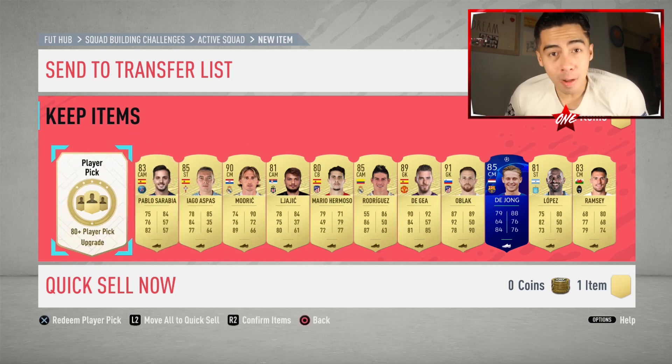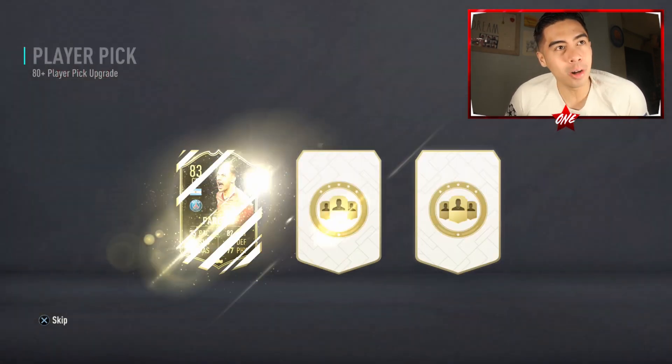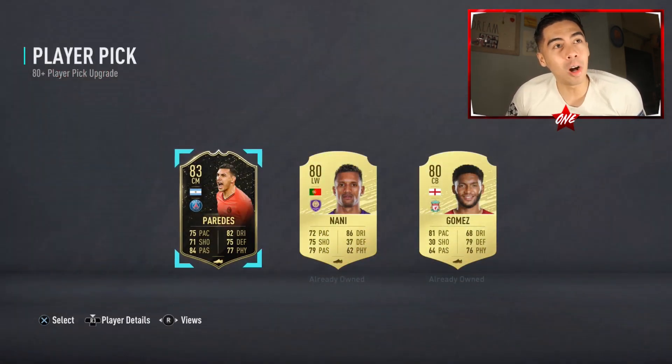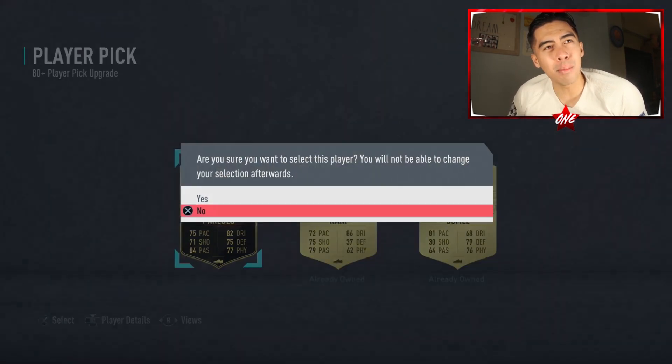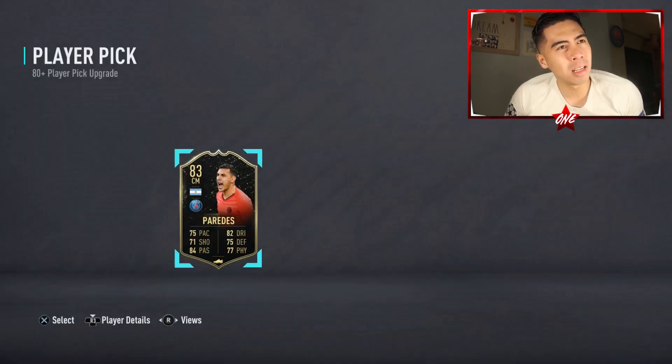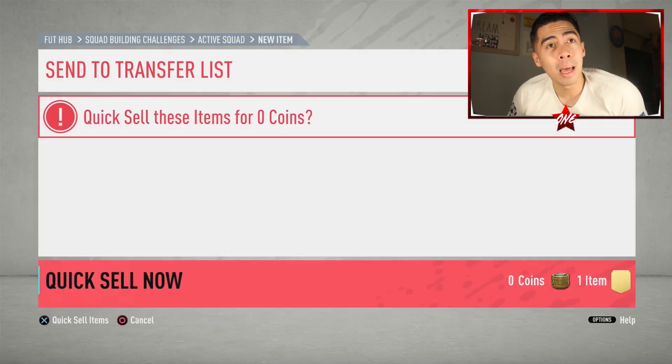It comes down to this — one final card. Can we get an icon out of this? I think it's just capped at normal or in-form gold cards. EA, can you bless us? One more walkout, please. It's not a walkout, but we get this in-form Paredes. How's he doing for PSG? I remember he came from the Russian League like a year and a half ago. The fact that he got an in-form might mean he's doing well.